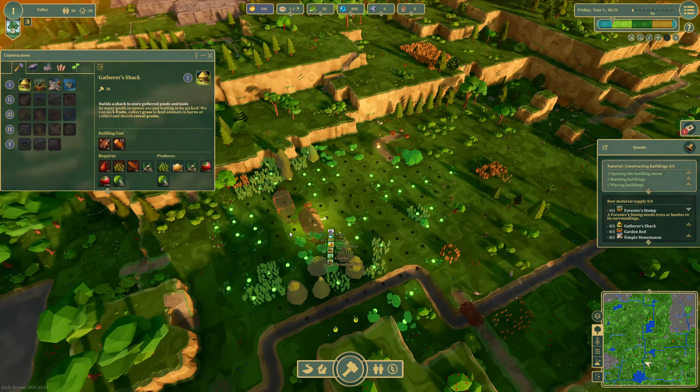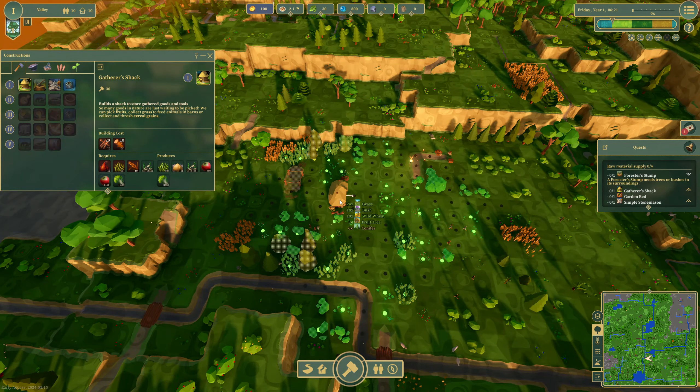I'm going to pop the gatherer right there — that's going to be our first one. Then we're going to get a little road coming up. I was playing and didn't really want to destroy too many trees, but it's fine. Just going to get rid of that one tree — there's our first thing going in.